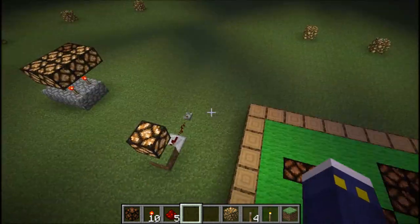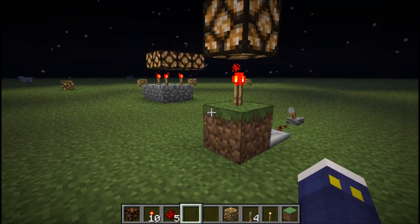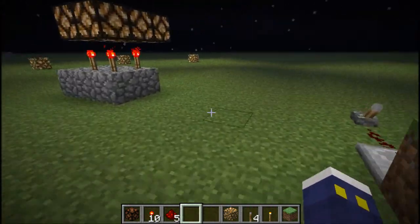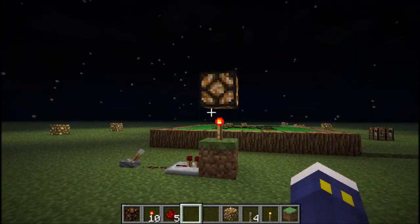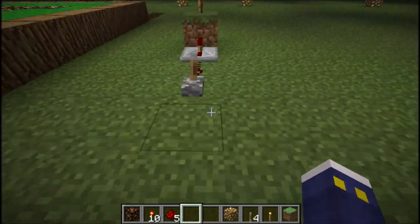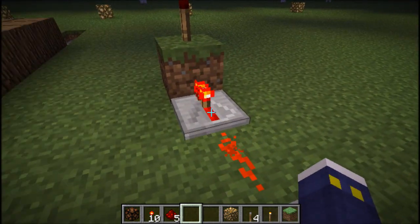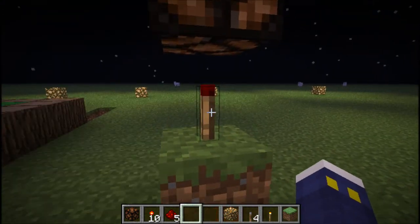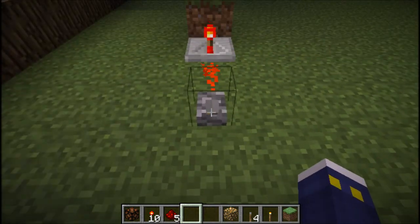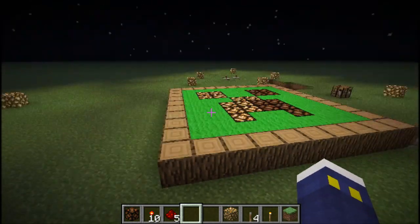Before I do this, I have to show you some history and some basics of this redstone lamp — this new block in Minecraft 1.2.3. A lot of what's underneath this creeper is pretty much this: you get your redstone, your repeater, and your torch, and that goes directly to the lamp. That's pretty much what it looks like under there, but it's attached to a pulsar.